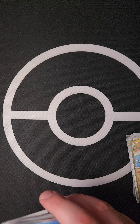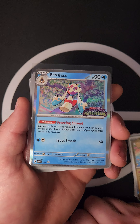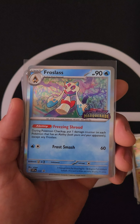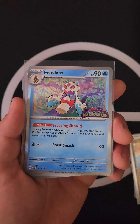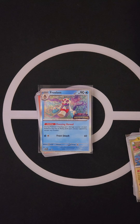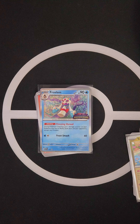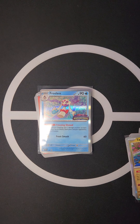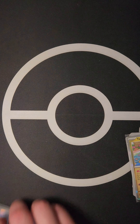For the second bundle we have the awesome Froslass. Its ability Freezing Shroud: during Pokémon Checkup, put one damage counter on each Pokémon that has an ability — both yours and your opponent's. So you keep hitting them every turn — kind of like it's poisoned, like frostbite. Really cool artwork, love it. Quick break while the light recharges, then back to it.